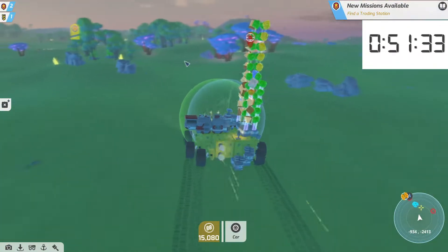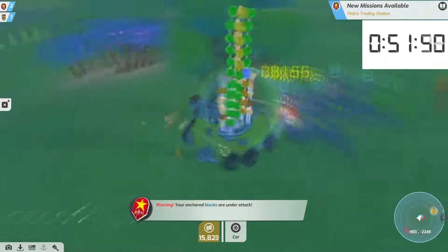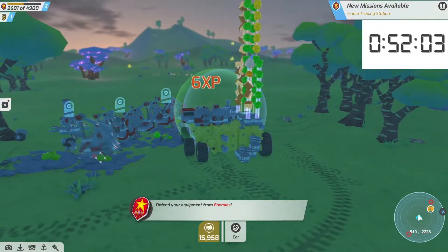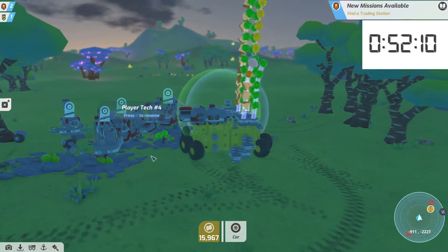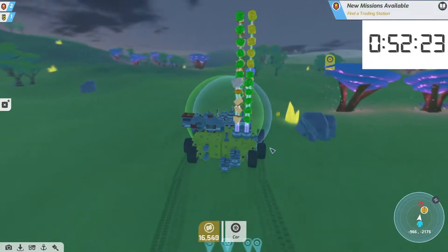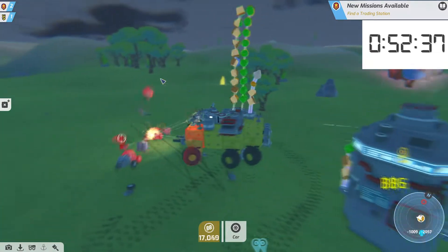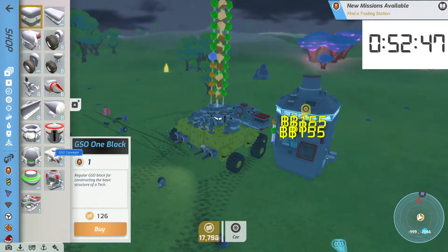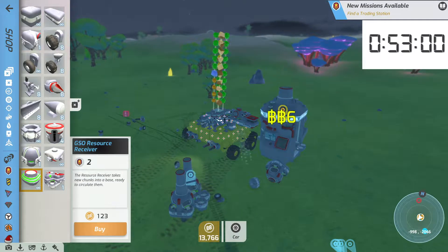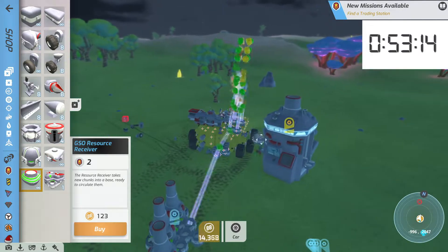I need a lot of cash so I can buy the 2x2x2 frames I want for Geocorp and make like a mega mammoth kind of a harvesting, reclamation, processing kind of thing. So that's kind of the deal with that — buying more infrastructure with the money I get. I think I just decided here to just sell out my inventory. There's plenty of Luxite around, so I wasn't hurting too bad.